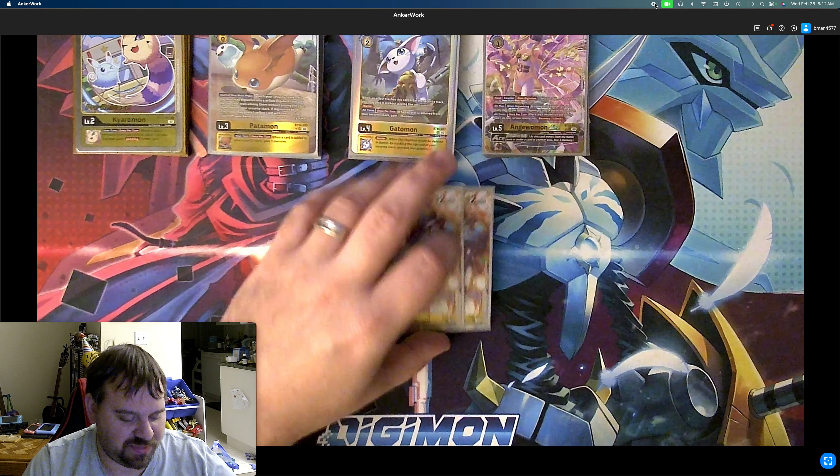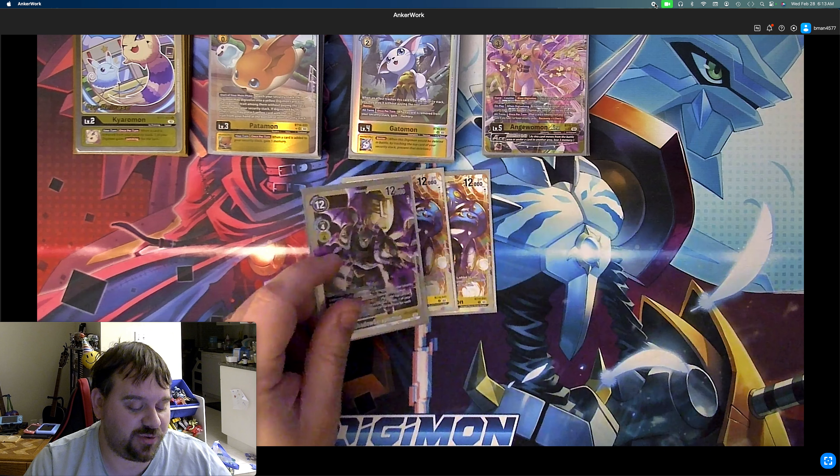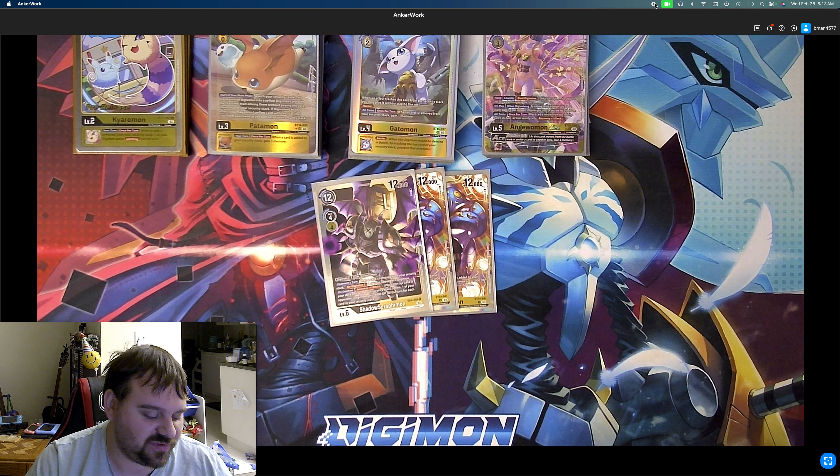For our level 6s, we play 2 Seraphimon from BT14, which has 1 Digivolving, recovery plus 1, and then all turns once per turn when a card is added to your security stack, one of your opponent's Digimon gets minus 7,000 and this Digimon gains security attack plus 1 — so it gives a little bit of aggro. We play 1 Shadow Seraphimon because it can Digivolve from him on 1. We can search this with the promo Patamon because it's a 2-color yellow or black card. When a card is removed from your security stack, D-Digivolve one of your opponent's Digimon. On deletion, recovery plus 1, and then one of your opponent's Digimon gets minus 4,000 for every security card in your stack — so that's huge.